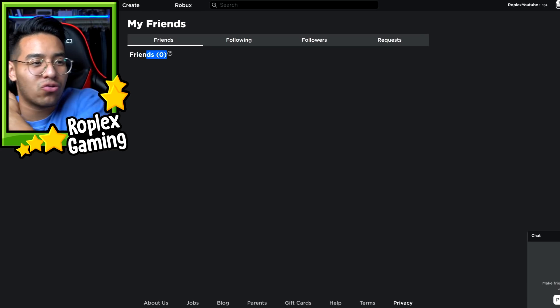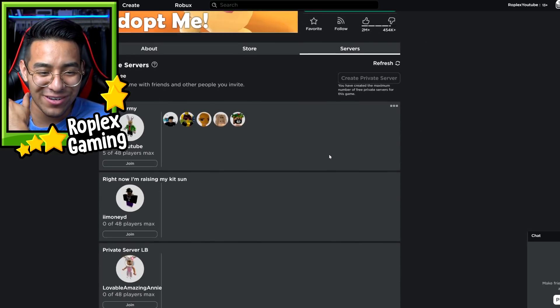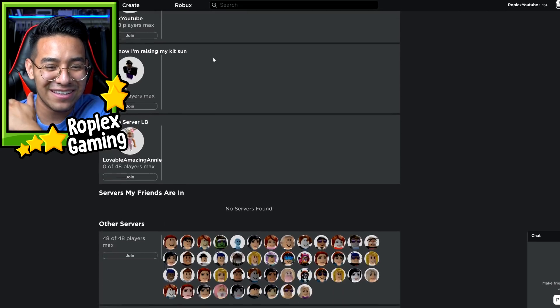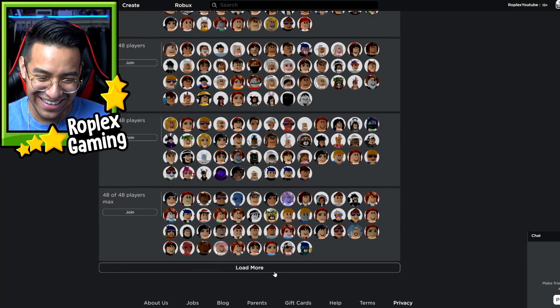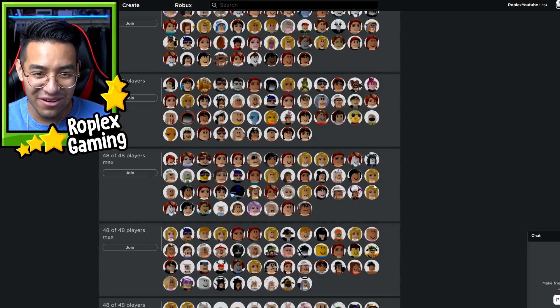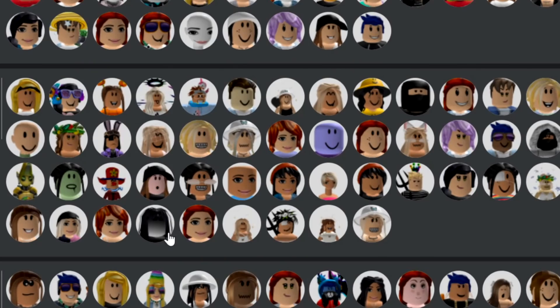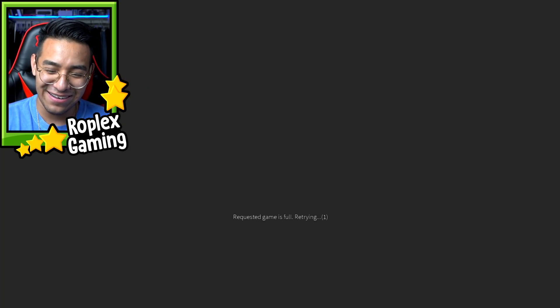That server wasn't any good. I'm gonna try to join a rich server, but it's so hard to get into one. Whoa, there's people in my private server — that's weird, there's five people in here. Usually nobody's ever in my private server. Let me see if I can join a rich server. I'm trying to find one with a bunch of rich people. You know what, I think we're gonna try this one — she has a cool hat, a flower crown. This guy just looks rich. We're gonna try this one and see what happens.